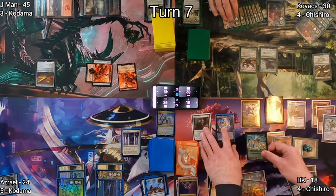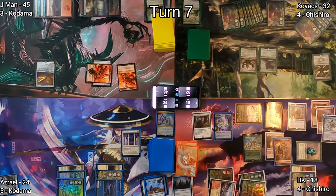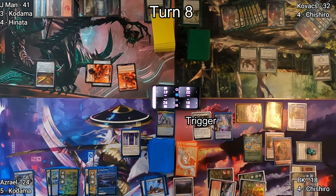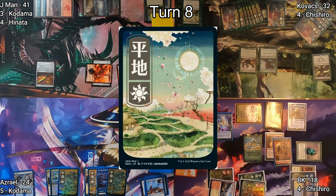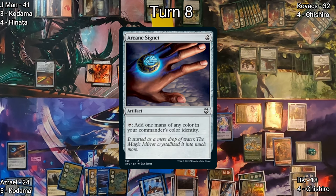I unfortunately grabbed the Mistcutter Hydra anyway — a 'read the whole card' moment. The mistake was made, but we believe it did not impact the game significantly enough to change the outcome. We still hope you enjoy. Some combat and triggers happen and over to Azrael's turn: he plays Plains followed by Arcane Signet, then casts his commander Shorikai Genesis Engine, aiming to have some Shorikai shenanigans.